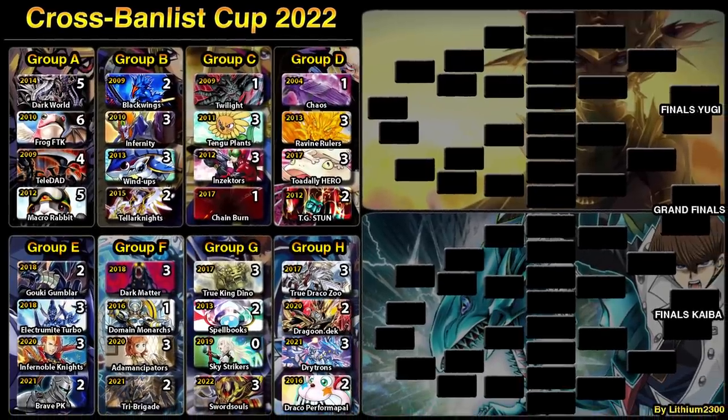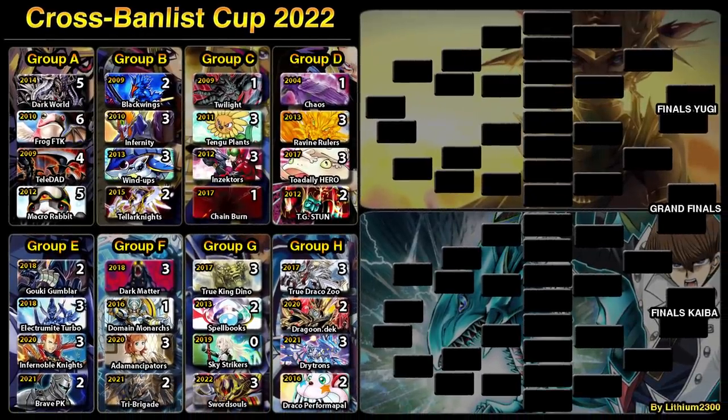Next matchup we're back at Group E — Gokipole/Humblard versus Inferno One Knight, both decks that discard your opponent's hand. Feel free to leave your predictions. Thanks for watching, and drop a like if you enjoyed the video. Signing out, peace.